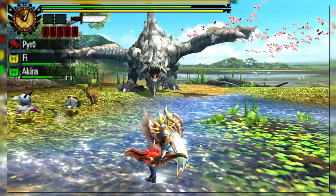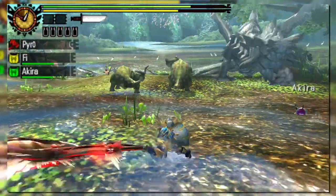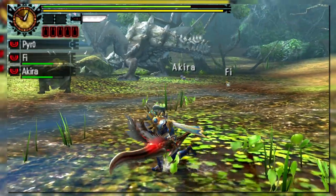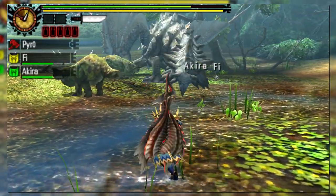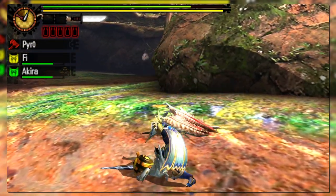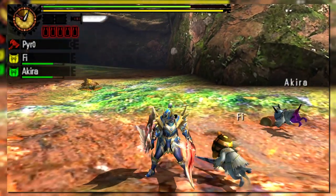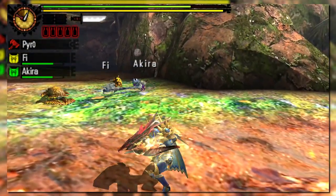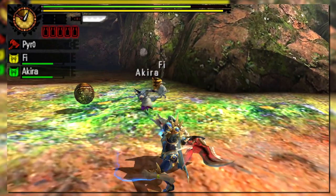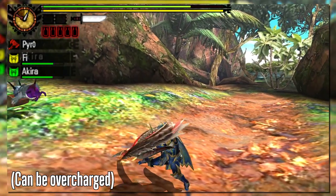The R button allows hunters to block at the cost of stamina and mitigated damage. If attacked while guarding, hunters can cancel out of the end frames of the animation, either with an evade or attack, making it great for countering monster advances. The A button will perform an upward slash and can be held down and charged to perform a double slash attack with super armor. This move can also be followed up with a round slash finisher, and the entire charge combo can be repeated indefinitely. Hunters can even sidestep after the initial two slashes and then still follow up with the round slash, making mobility a large factor for this weapon.